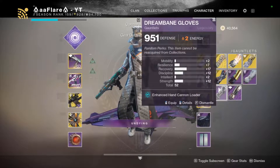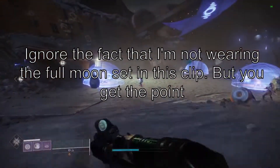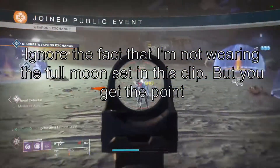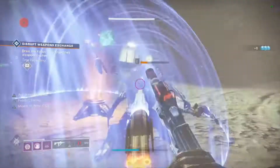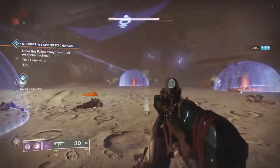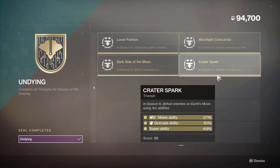Lunar Fashion is completing public events on Earth's Moon while wearing the full set of seasonal armor. A lot of people got confused since they thought it was the Vex Offensive armor, but the armor you actually need to wear is the Moon or Dream Bane armor — you should have a full set after completing the Shadowkeep campaign. You can do public events while waiting for the invasions for the Over the Moon triumph.